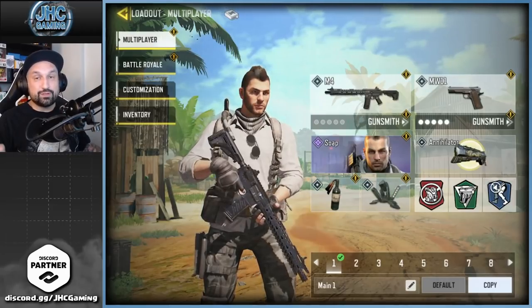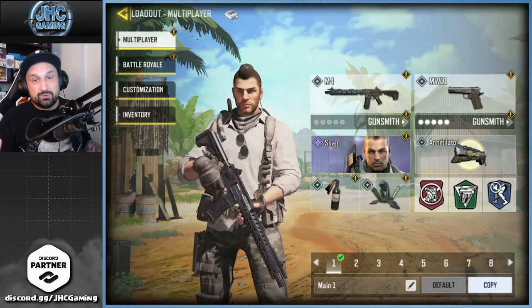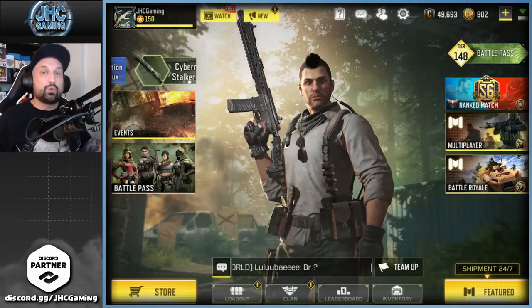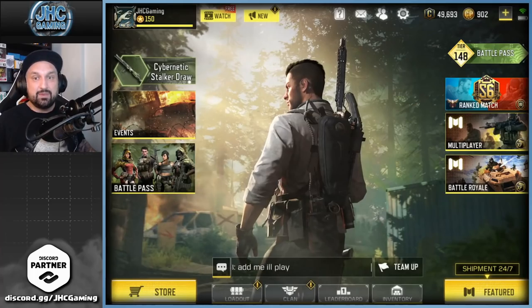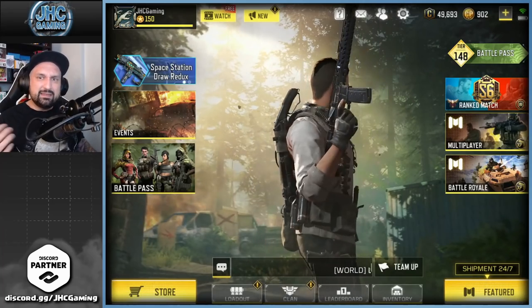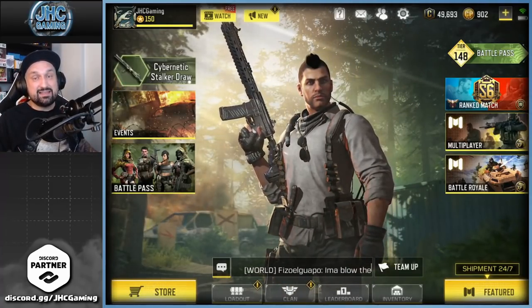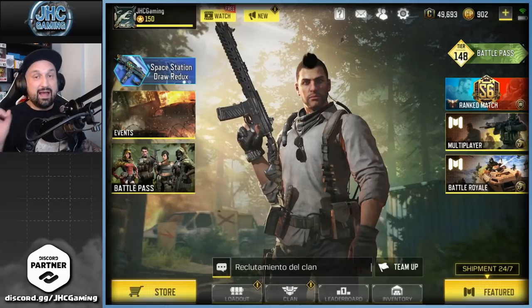Number six is the good old Soap McTavish, the original one — another iconic character in Call of Duty. There was a lot of disappointment in the community when the skin came out because the artwork was so nice and people were so excited, but the face wasn't that great and the hair was different. They did rework it a little bit, and right now he's looking super cool, super badass — shotgun in the back and all the stuff. It's a great skin and another iconic COD character. Soap is at number six.